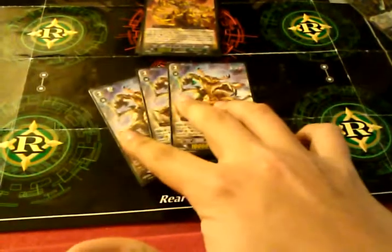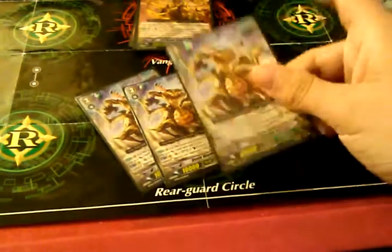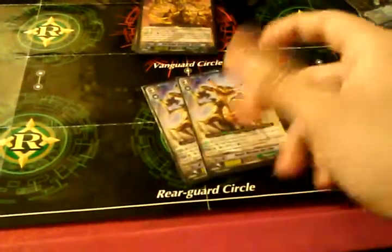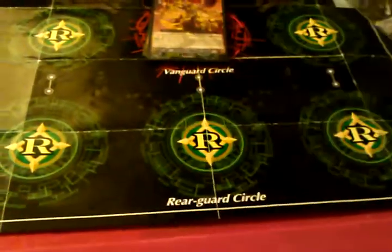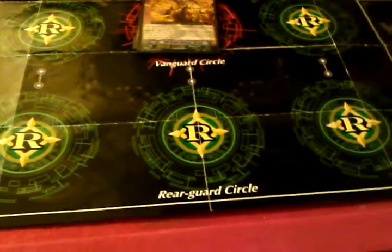Before wrapping up the Grade 3 lineup, I got three Mega Blasters — self-explanatory. Soul Charge against plus 2, Counterblast 5 Mega Blast. Counterblast 5, Soul Blast 8 — none of your opponent's rearguards can stand. And since with the Stealth Millipede it really drains their hand.